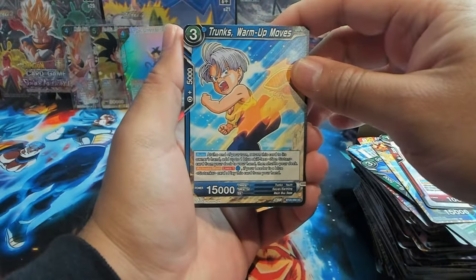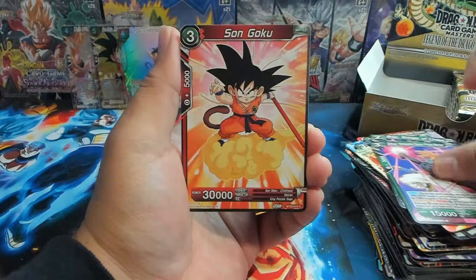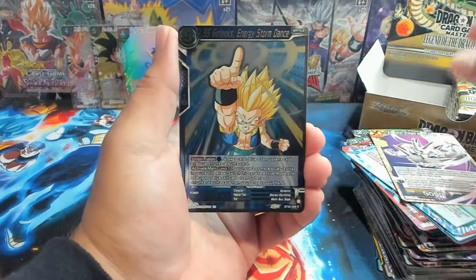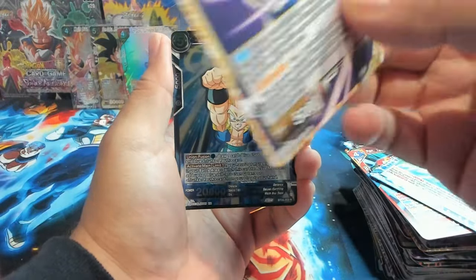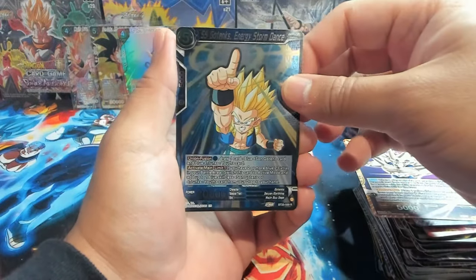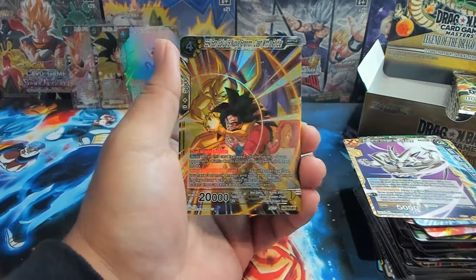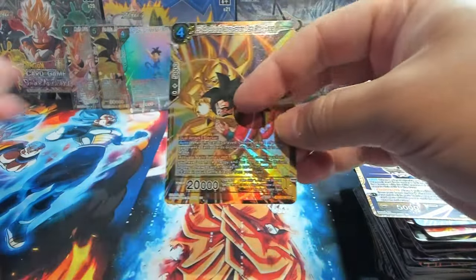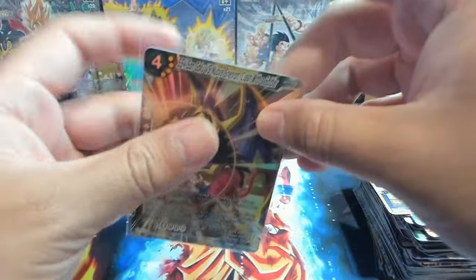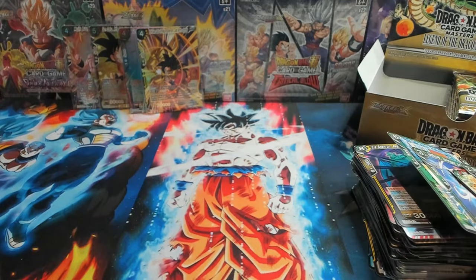We have Trunks Warmup Moves, Nova Shenron Ferocious Soldier. We have Han Trunks, Gotenks and Shenron — this one is Syn Shenron because he's got the one-star ball on top of his head. We have Gotenks and oh there we go, that's a very nice SR — Nova Shenron when he's fighting Goku.